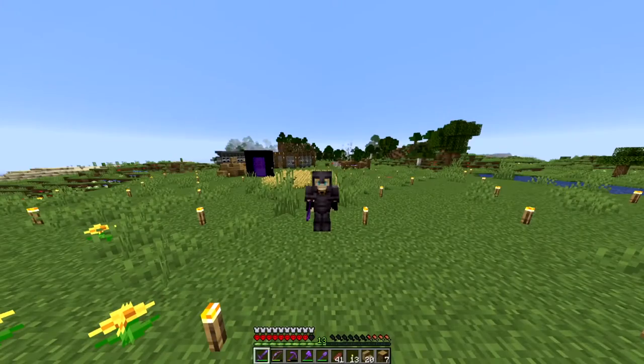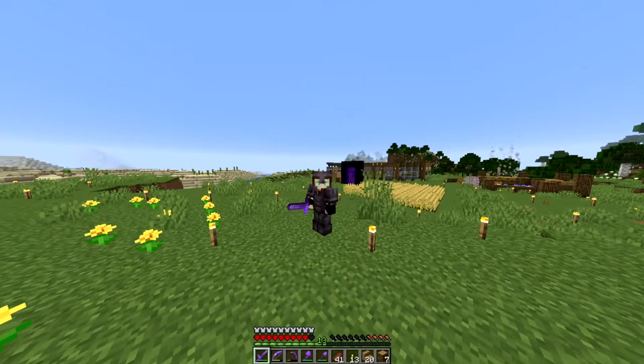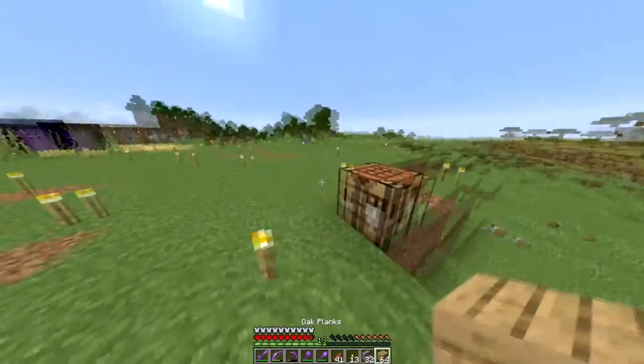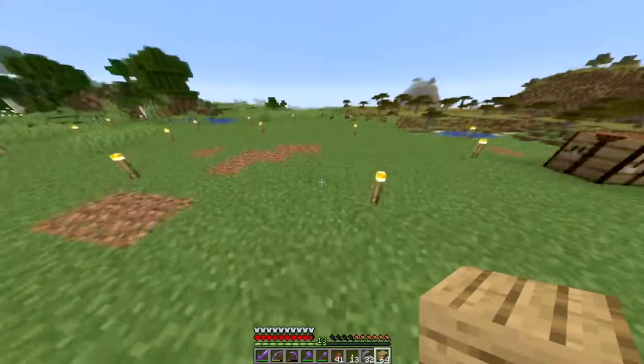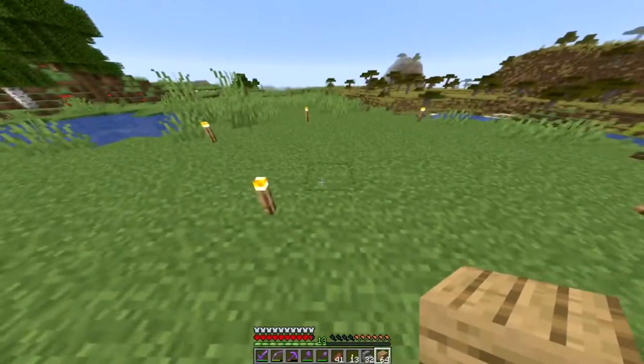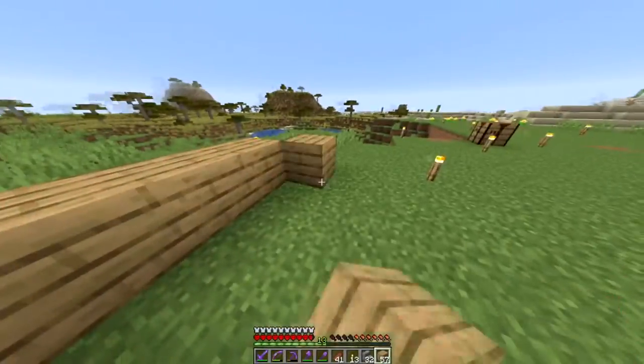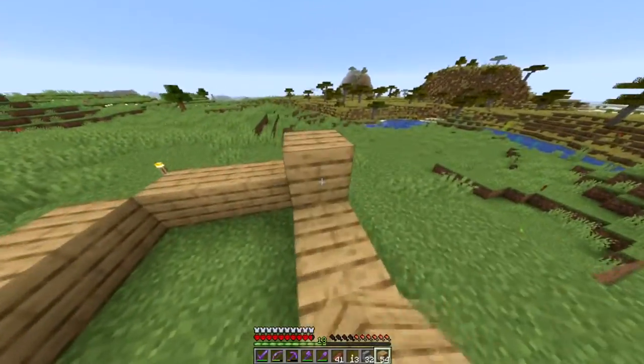Hey, what's up guys, welcome back to another video. Today we'll be building around our base — a stable for a horse and a little place for our cows. The horse stable we're building isn't very complicated and isn't super big. We're going to place it right here and have a little three-by-three area for the horse.